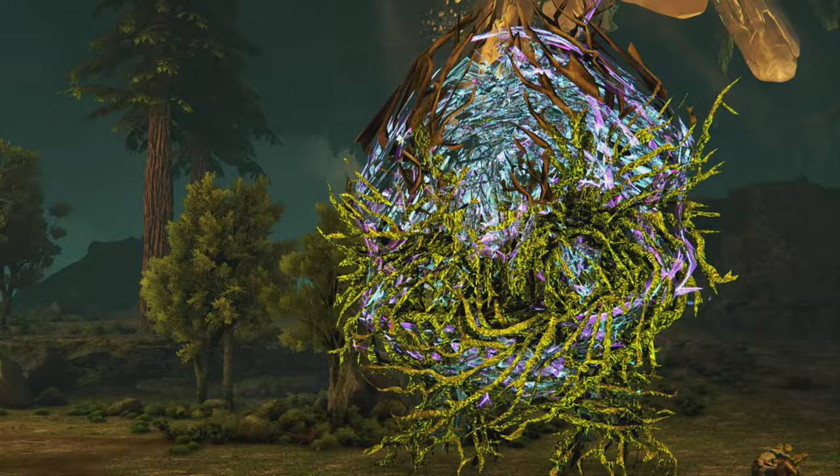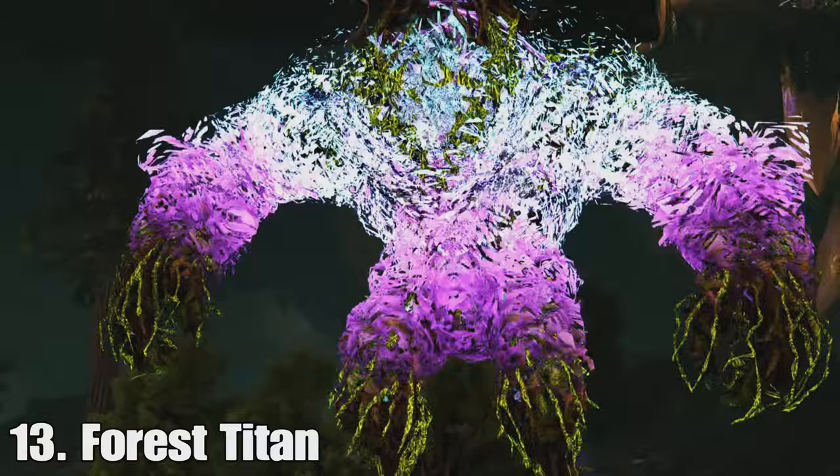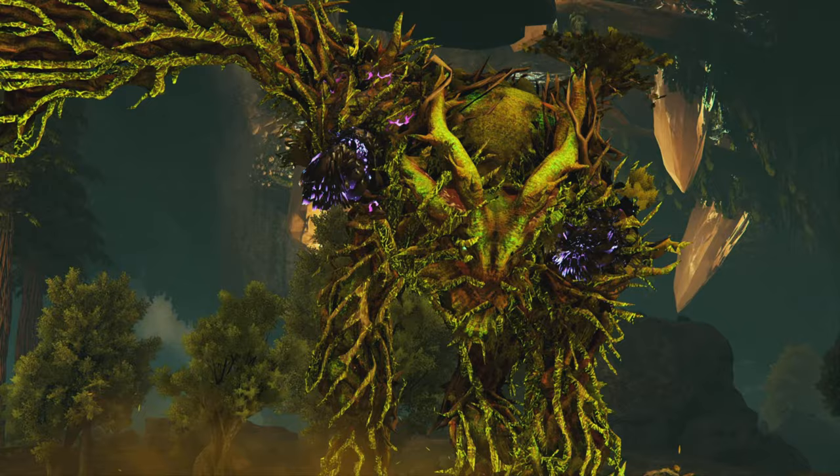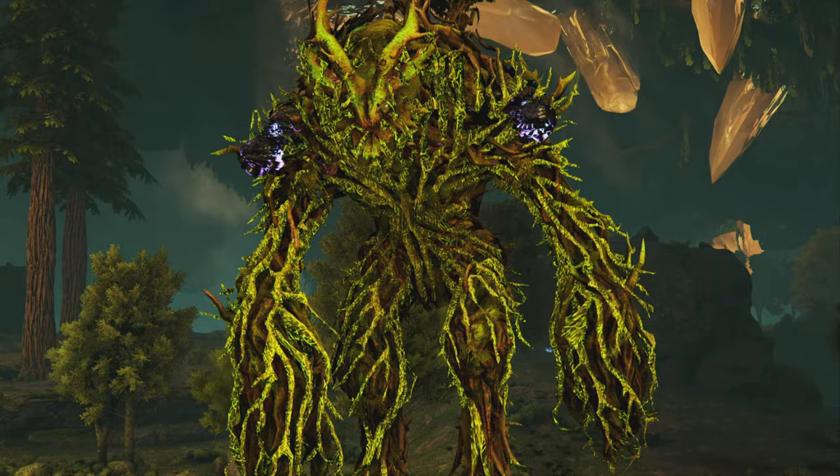At number 13, we have the Forest Titan. You'll notice the Titans are really low on this list, and that's because they are easy. The reason they're easy is because they're world bosses, which basically means you can bring whatever you want. Normal bosses have a cap of 20 creatures and about 10 survivors, and those creatures have to be a certain drag weight, so you can't bring Gigas to normal boss fights. But with the Titans, you can.